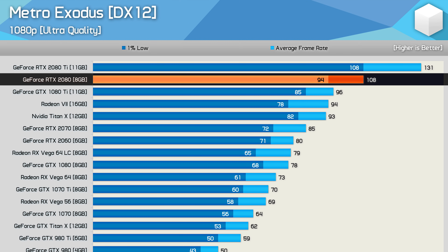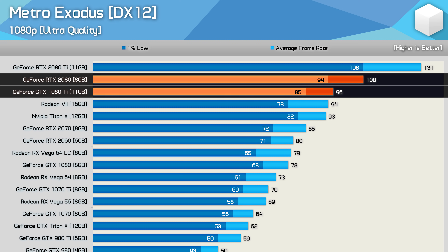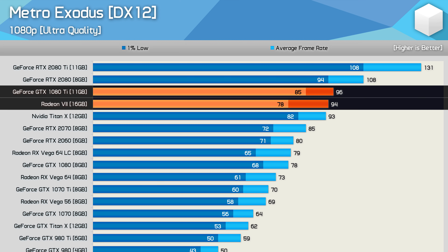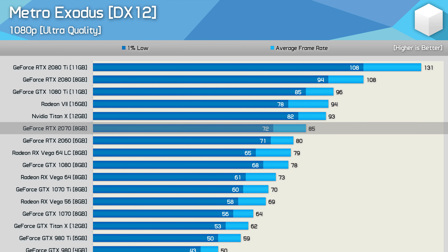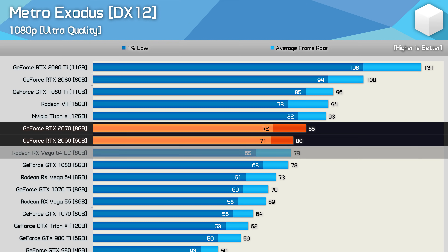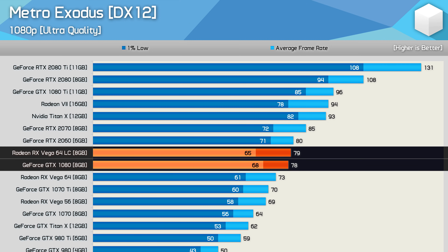Moving down the list, we see the RTX 2080 delivering very solid performance. Here it was 13% faster than the GTX 1080 Ti, so this title appears well optimized for NVIDIA's new Turing architecture. That said, the 1080 Ti still does well and it's seen beating the much newer Radeon 7. Meanwhile, the RTX 2070 and 2060 offer very similar performance, and both were faster than not just Vega 64 Liquid, but also the GTX 1080.